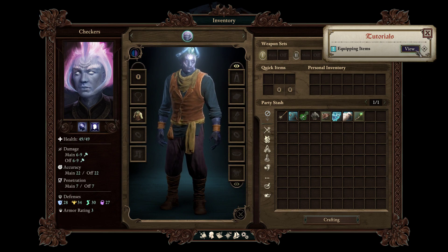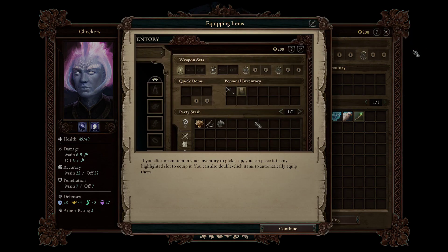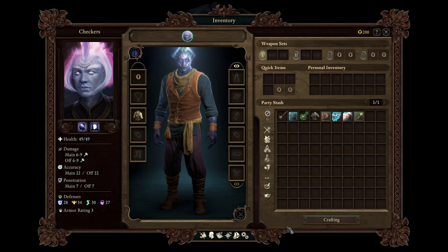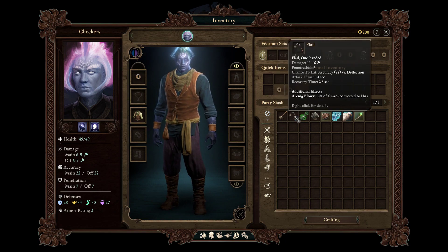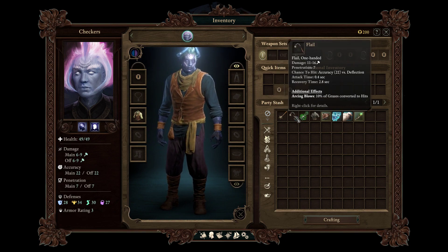Equipping items — and this is interesting. Oh, very nice. If you click on an item in your inventory to pick it up, you can place it in any highlighted slot to equip it. You can also double click items to automatically equip them. Complete with an animated demonstration — very cool. Most games don't pay that much attention to their tutorial, which is a shame.